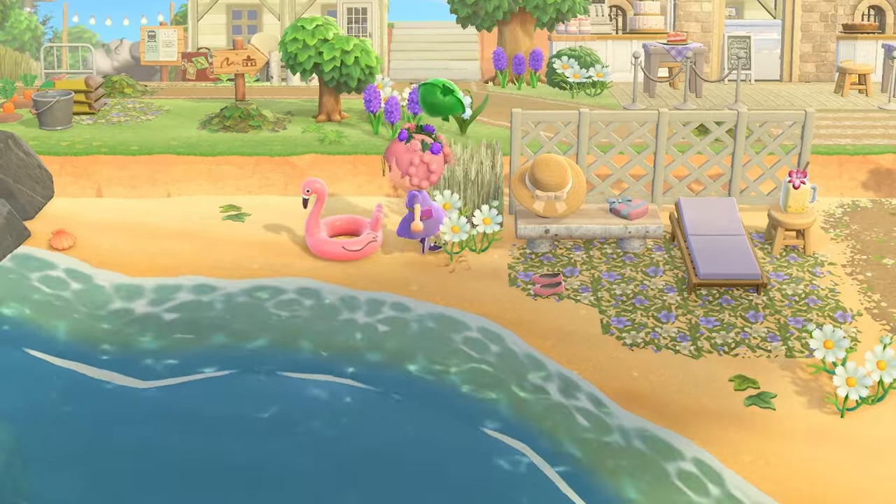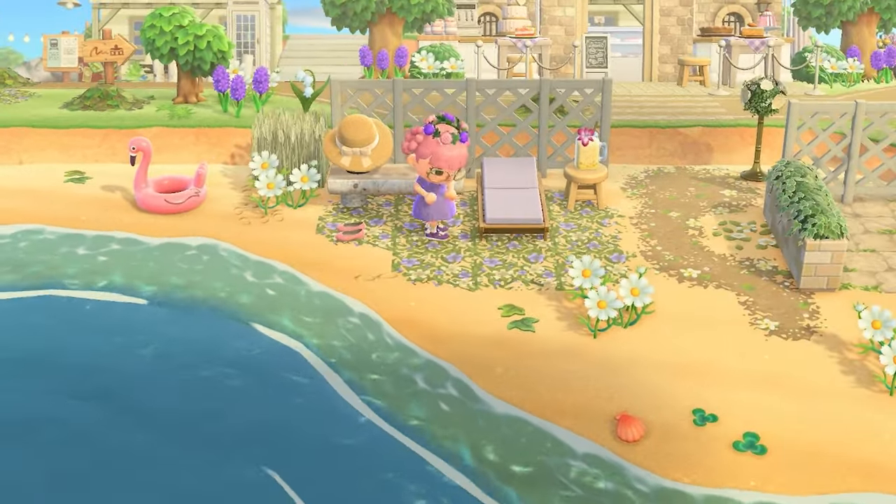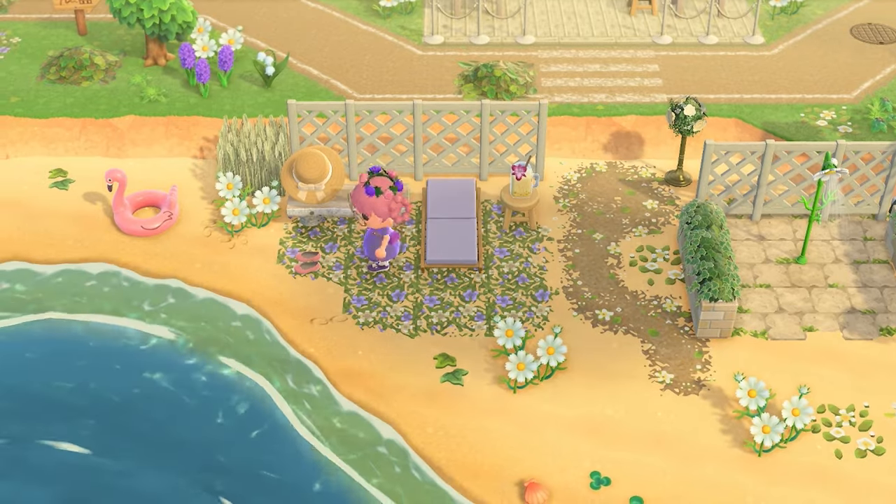We've got a cute little beach to go relax on. I love this path code too — the little purple and white flowery path. It's so pretty.